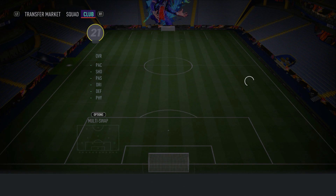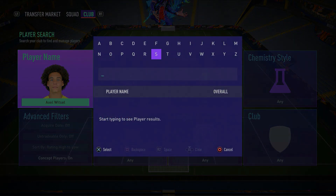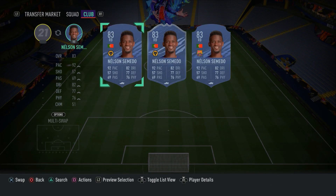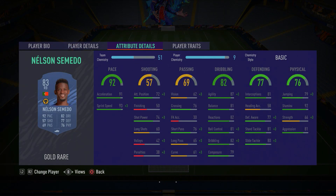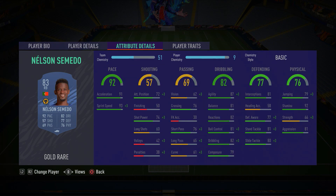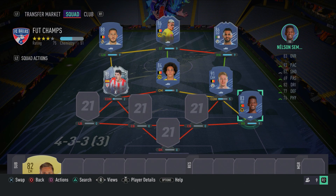Moving on to the defence. In the right back spot, we have a very overpowered player - Nelson Semedo. Most of you probably have him already. He's got 4-star skill moves, high agility, good defending, and is really fast - 93 sprint speed, 91 acceleration, 87 agility, and some good defending stats as well. We all know Nelson Semedo in FIFA 21 is an absolutely fantastic card to use. Make sure you guys get Semedo - he will do a fantastic job from that right back position.